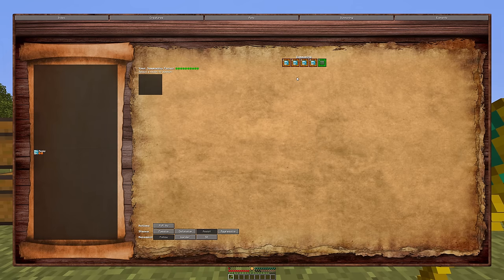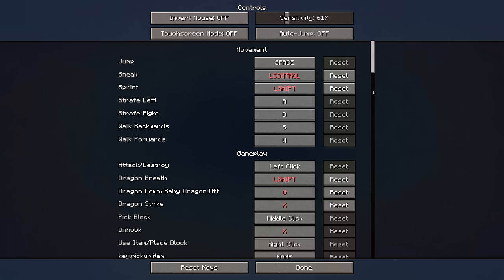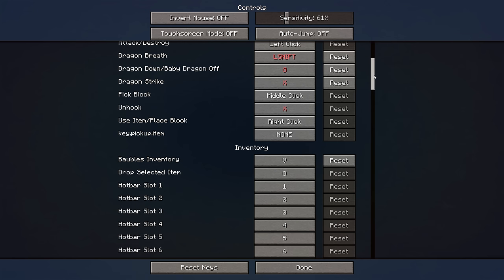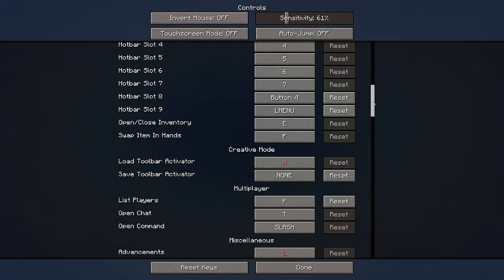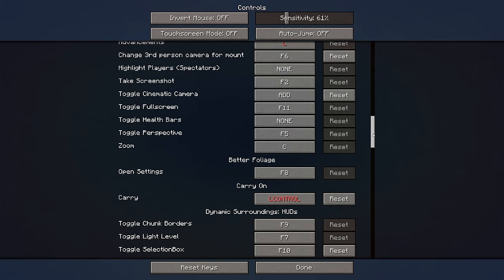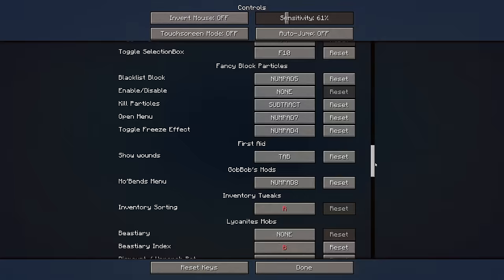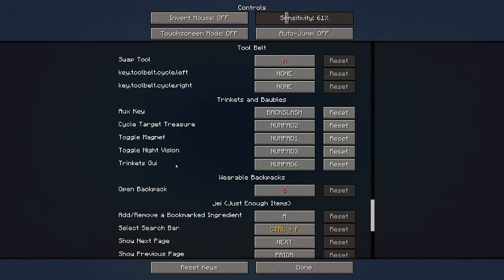Every minion that is selected in the summon hotbar can be easily accessed with a hotkey in the controls menu. If you equip all five slots with Aegis, you'll be able to select all your bookmarked summons. I suggest that you give the controls panel a look — a lot of keys often have conflicts shown in red, but it doesn't necessarily mean they won't work, because certain actions like the dragon breath will only be activated if you're actually riding a dragon. There are a lot of features you normally would not know about, or are straight up disabled. The dragon eye settings are found in the trinkets and baubles section.